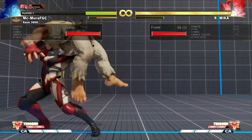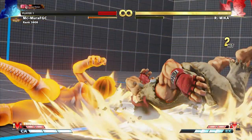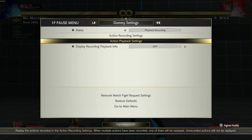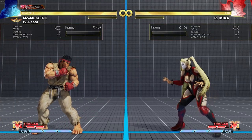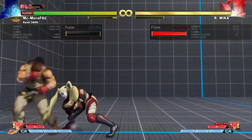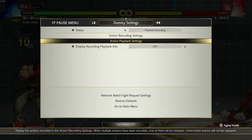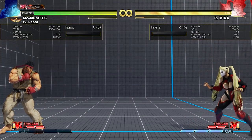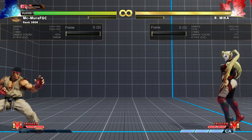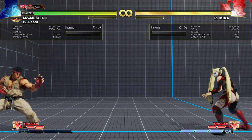Mika has to grab you seven or eight times to actually kill you. Now let's repeat the sequence - that was half of Mika's life bar. Take a look at how much a grab did, and how much damage a whiffed grab will do to Mika. The risk-reward is infinitely in your favor, not in the Mika player's favor.